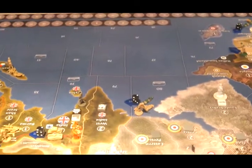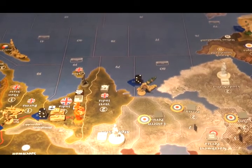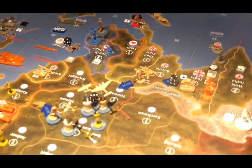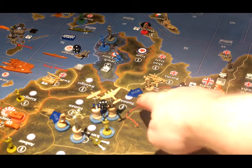Moving east, the infantry and artillery that were in eastern Persia are going to get on the boat and move to C-Zone 39 and drop off in India. The mech infantry and the tank in India, along with the infantry, artillery, and anti-aircraft from Burma, are all going to end up in Yunnan.